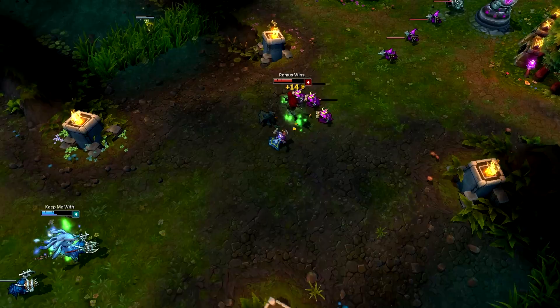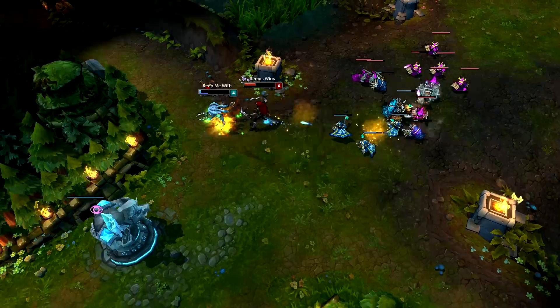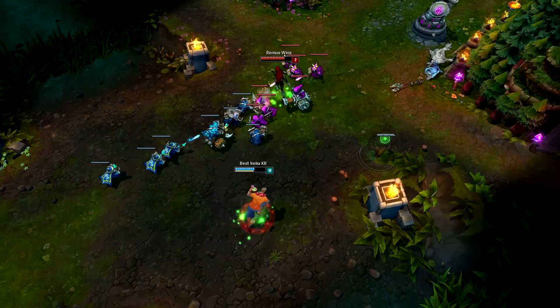You could also use E to chase someone, close the gap, or escape by using it on a minion next to your target. You need a good engager in your team — never go in first. Let them use their cooldowns and CC, wait for a tank to engage, and then go in. If you fight a solo champion you can go for a Death's Grasp opener, and if you get caught in a fight use Zhonya's so your cooldowns reset when you come out, then use your combos again.